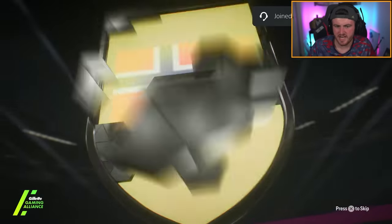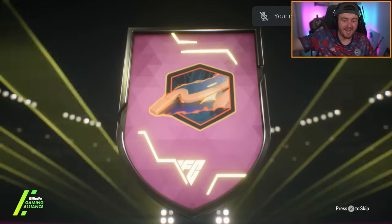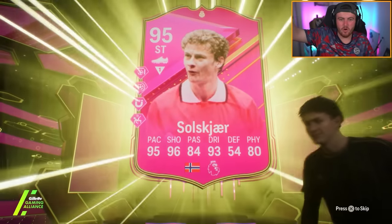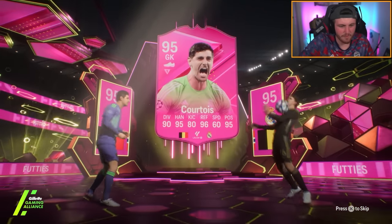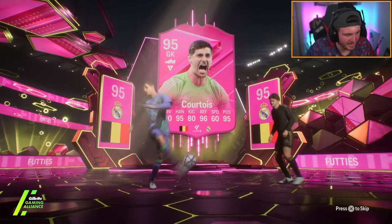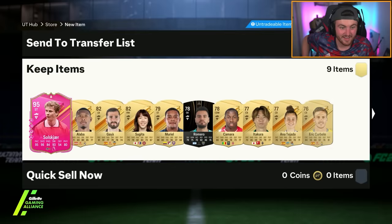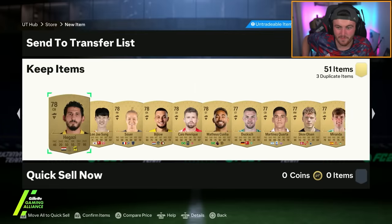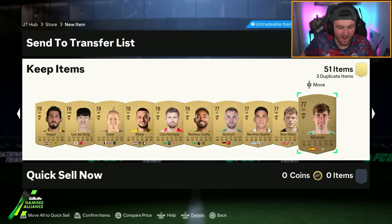I should get on my main account. Oh — please — it is a footies! Let's go. Wait, it's a double. Courtois as well — get in there. From a 51-player pack on the RTG — a 51-player pack! That's really good. Look at that for a 51-player pack, man — just an 89 exchanger. Oh my word, get in.